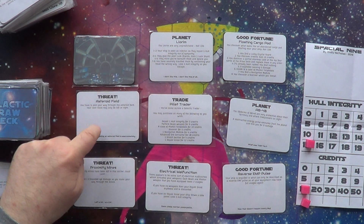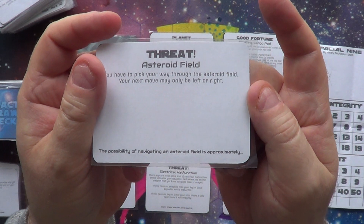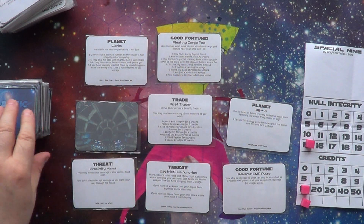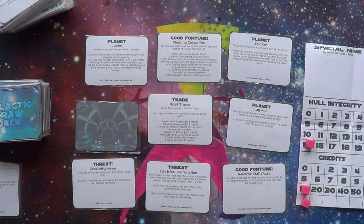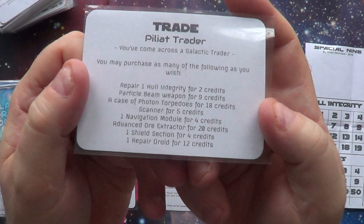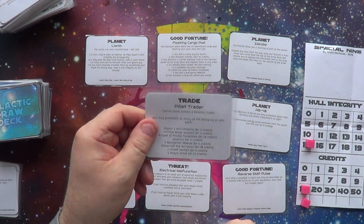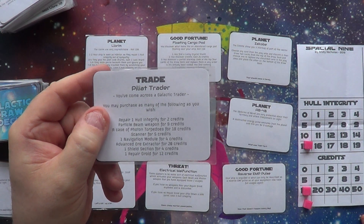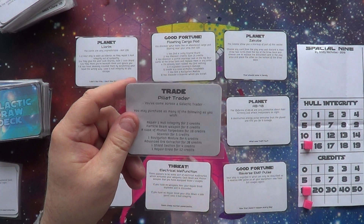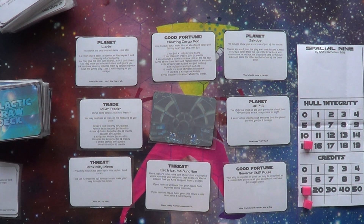We can either go this way or that way. I'm going to go down to the asteroid field, so my next turn I can only move left or right. These cards move across and a new one comes out. Now I can only move left or right so I'm going to go to the trader because I have 10 credits. At the trader you can buy equipment — you can have multiples of something, so I might get another beam weapon, or a scanner. That's the idea of the game. I'm not going to play a full game, I'll stop there.